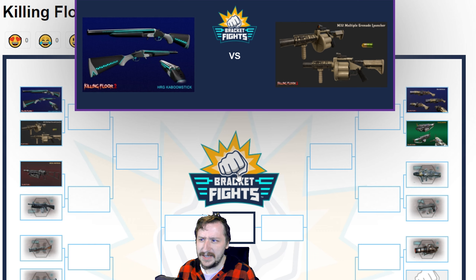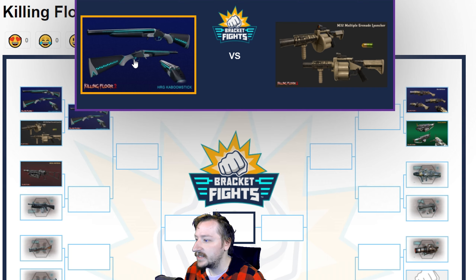This one is a pretty easy win for the Kaboom Stick. The M32 is honestly one of Demo's weaker weapons. It's a fun weapon, but not really practical for most maps. If you only want to be cleanup crew it can be pretty good, but the Kaboom Stick is going to be good with everything. So Kaboom Stick wins there.